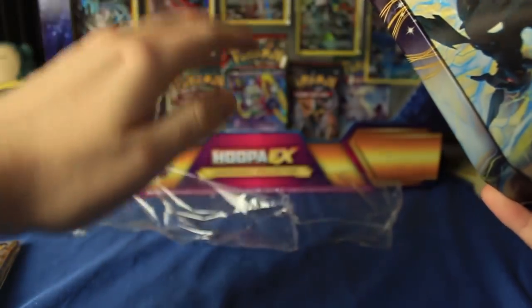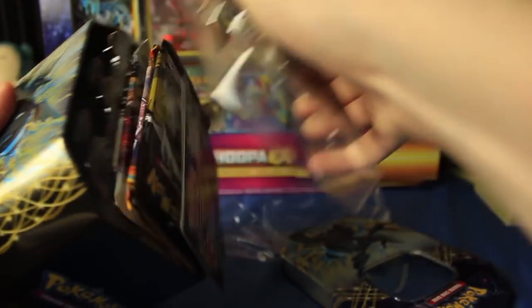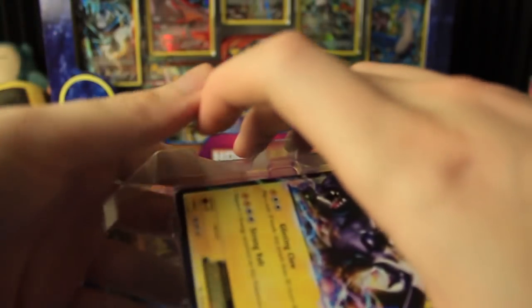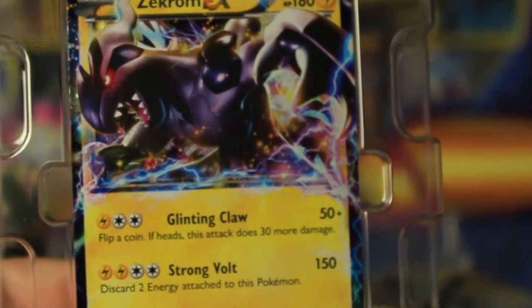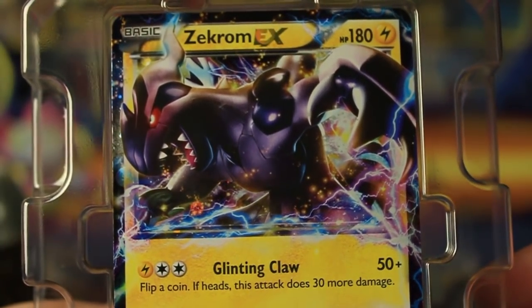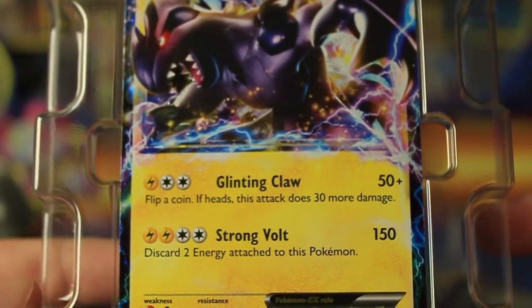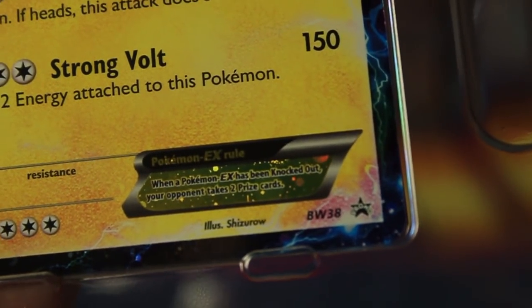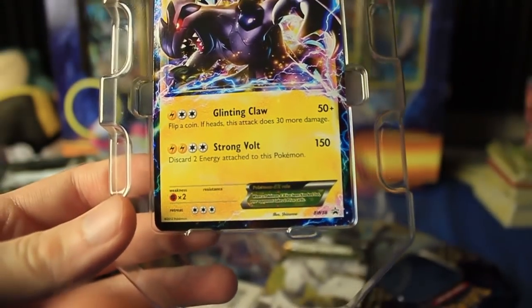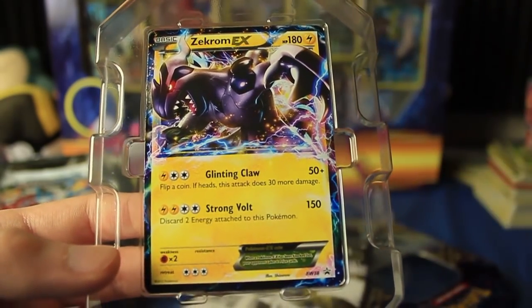All right, we're gonna put the plastic right there. Let's go ahead and pop this guy open and take a look at the packed-in EX card. Oh my gosh, why does everything have to fall out? Let's zoom in a little bit. Look at how beautiful that is — a very nice card right there. Strong Bolt, Glinting Claw, Black and White promo number 38. I don't think Black and White had nearly as many promos as X and Y — X and Y has over a hundred of them, it's ridiculous. But maybe someday I'll get them all. So there's Zekrom EX, very nice.